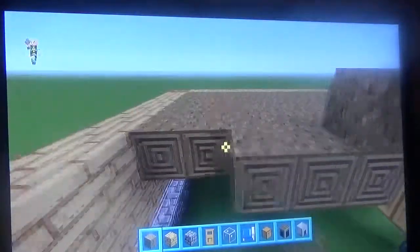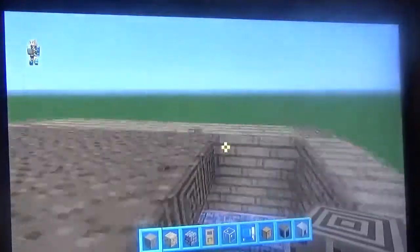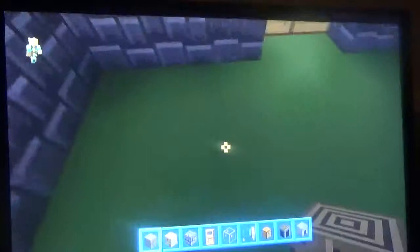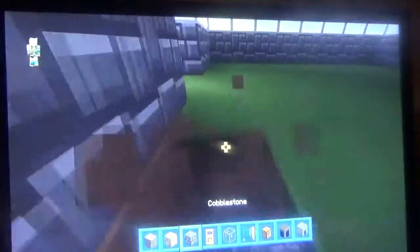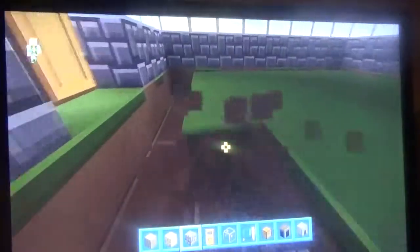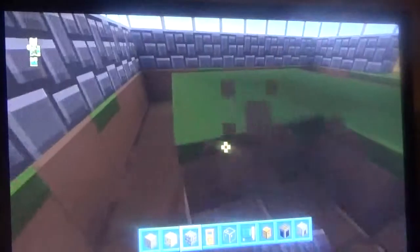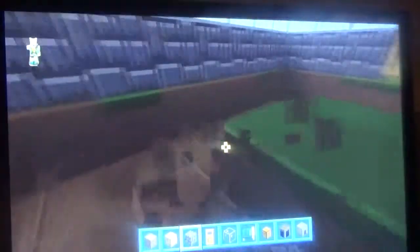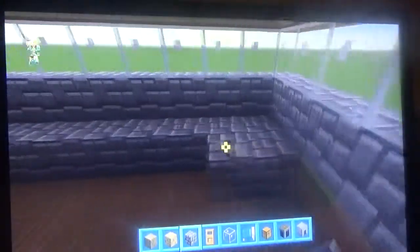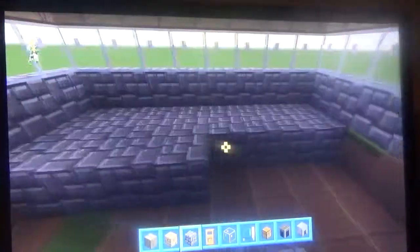I have started using windows a lot more than torches now. I use windows most of the time because it still provides light. Now you guys can pick what you want your floor to be — I like cobblestone, but you can pick any block you want in the game. You can even do it in bedrock if you're on creative, or brownstained clay, or even glass blocks. It's totally up to you, but I'm going to do cobblestone.